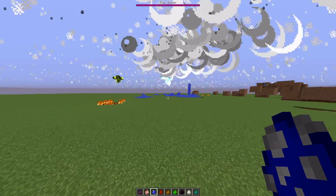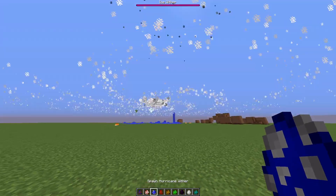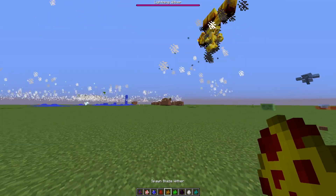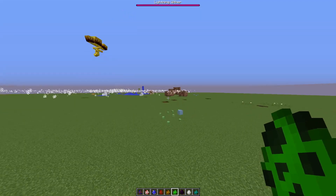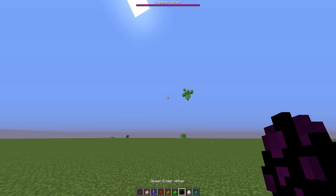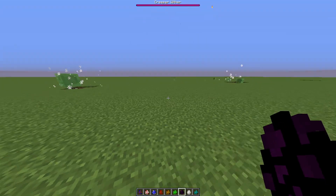The Hurricane Wither is probably one of the coolest ones — he spawns in particles that look like a hurricane. The Blaze Wither is a little bit more different and also looks pretty cool. Then we have the Creeper Wither — nothing too special to him.